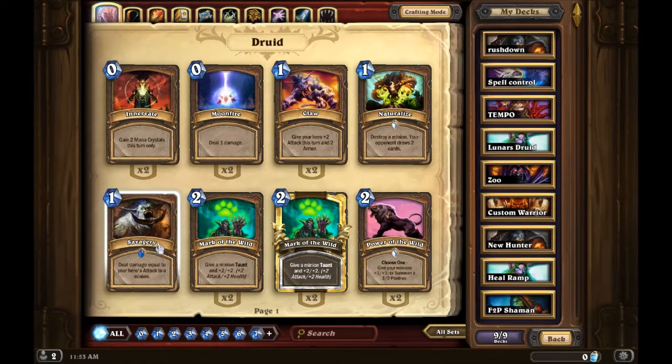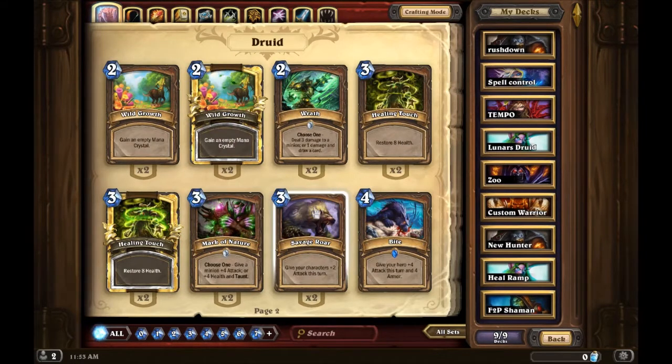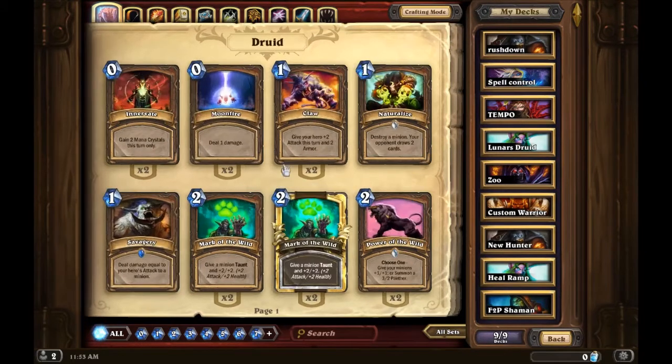Savagery — I've never used this card. You can use it in combo with your hero ability and Savage Roar, because Savage Roar gives all your characters plus two attack. Say you use your hero ability, Savage Roar, and Claw — your hero is going to have five damage, so you can deal five damage to a minion. But I don't think it's really that great.